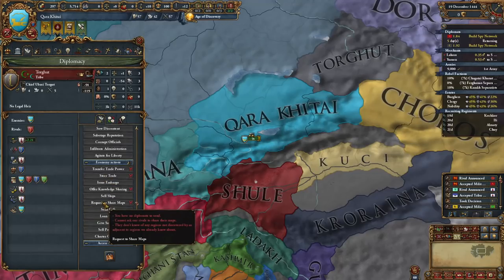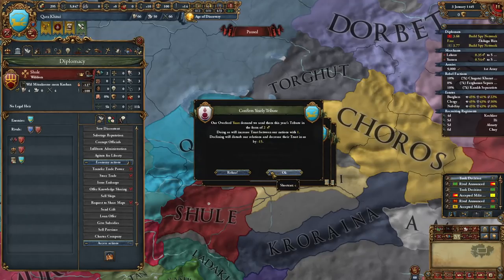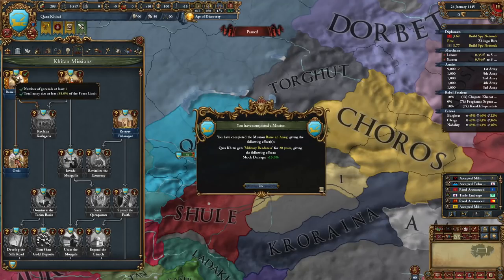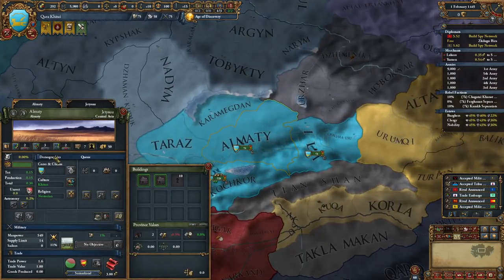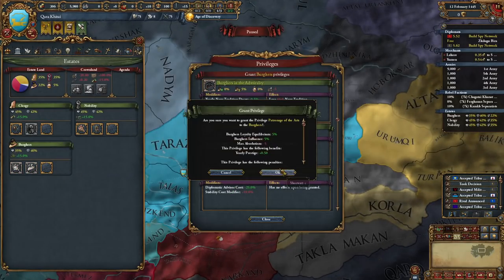There's mission trees for nearly every tag that's been included, and other trees for existing tags all around this area of the map. Along with this, there's government reforms, formable nations, cultures, monuments, and even a new religion — Nestorian Christianity in Central Asia. That last part is what intrigued me the most. I wanted to jump in and play the game, and then spin a narrative with it, like I've done in some of my last videos.